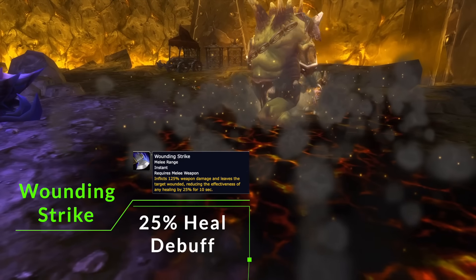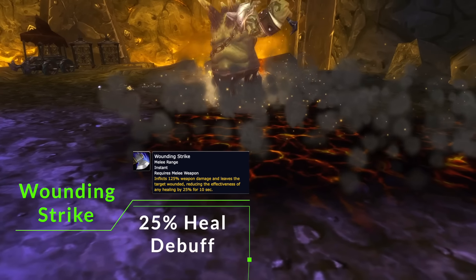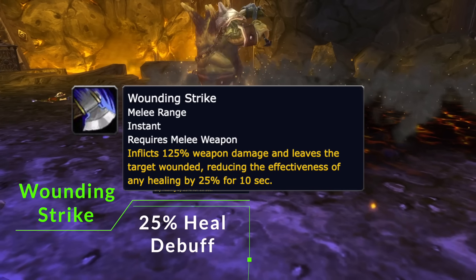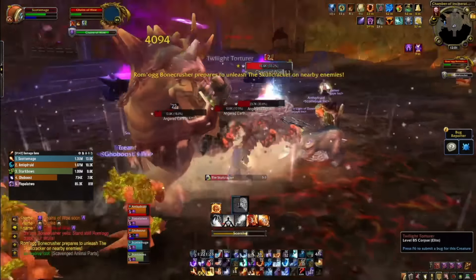The only other mechanic is really for the healers, and that's Wounding Strike. The tank will spend a lot of time with a 25% healing reduction on them — it's basically Mortal Strike. Just keep your eye on the tank and try not to fall behind on healing, but quite honestly you shouldn't have any issues.